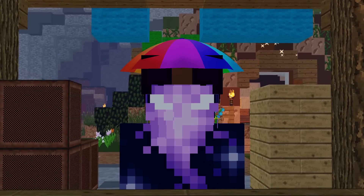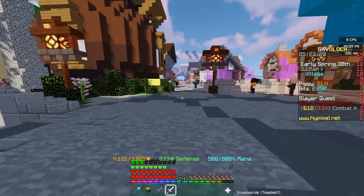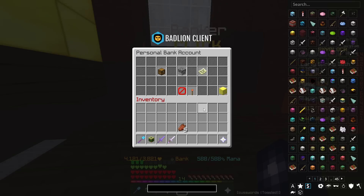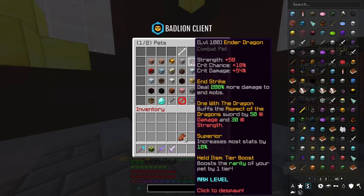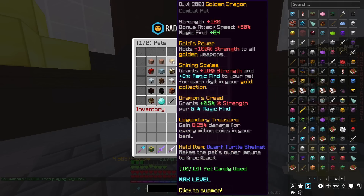I'm not going to waste any more time — I'm going to do a damage test. I would use a golden dragon to test the damage, but because of how many coins I've spent, I've eaten into my 1 billion bank a little bit. Massively. So what I'm going to do instead is test the damage with this level 100 tier boosted legendary ender dragon pet, rather than the golden dragon pet.